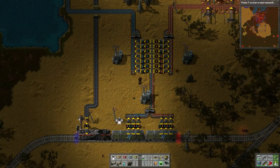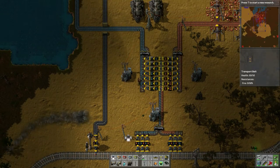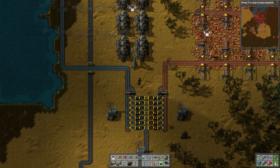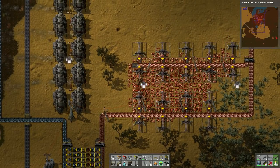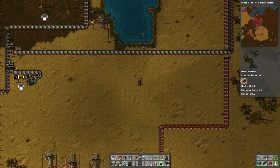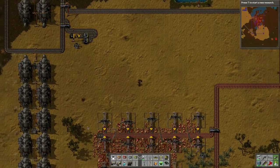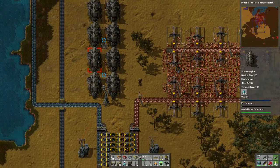Here we have our sorting system. Basically stuff gets unloaded and then it goes down the belt, and these smart inserters grab the stuff off the belt and load it into the main system. The copper gets tied into the system this way — I think this wraps all the way up and attaches into the smelting system — and same idea with the iron.